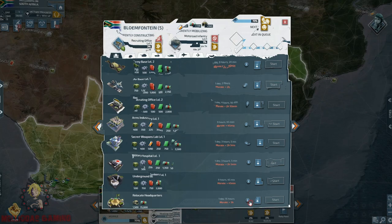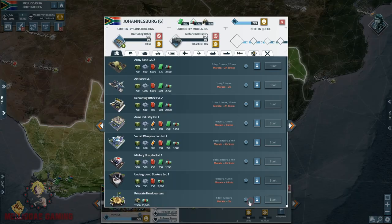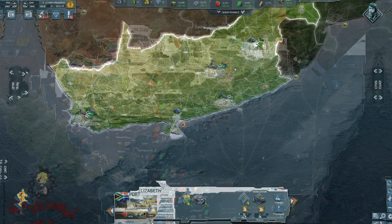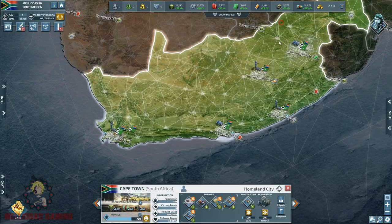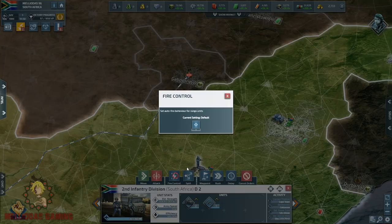I'd also like to make some strike fighters. I'm not going to make the elite attack aircraft because I know that a lot of you have not unlocked this elite unit. I'm going to play with a regular unit — the strike fighters — because if some of you are going to copy my strategy, it is going to be possible to play with strike fighters.